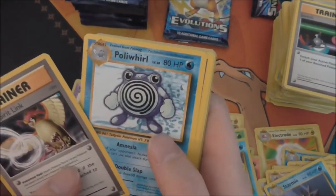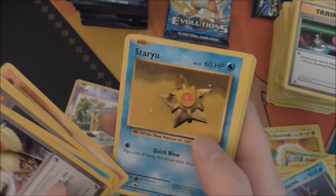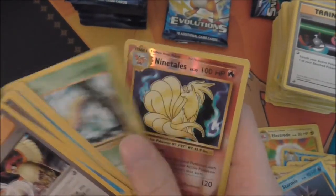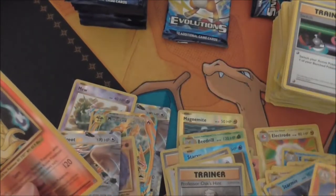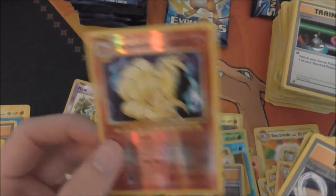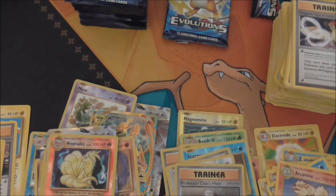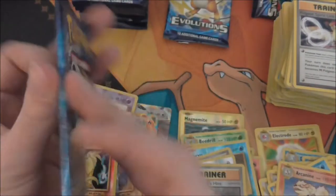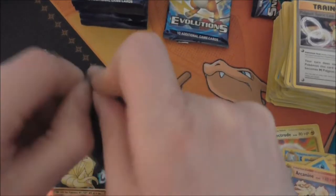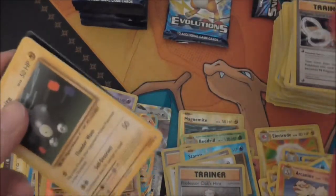Pidgeot Spiralink, Poliwhirl, Full Heal, Fairy Energy, Onyx, Starmie, Doduo, Beedrill — oh, Ninetails! And that is a reverse holo, and Arcanine. It always feels sweeter to pull the reverse holos because you can't tell what you're going to get. I believe that's the same for the Breaks as well — I think Breaks are classified as holos.